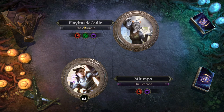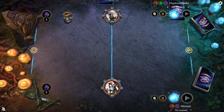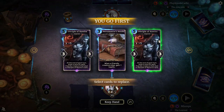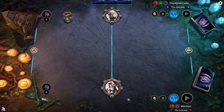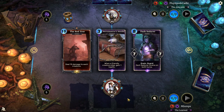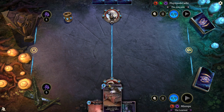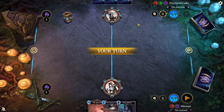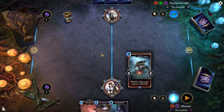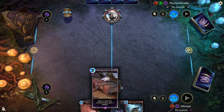We're up against PlayItAsDKadiz, who's on Ebonheart. We'll see if we can combat them with some Skeever action. This hand — there are parts I like and parts I don't like. Parts I like: Necromancer's Amulet and the Red Year. Part I don't like: Dark Seducer. Having the Red Year in my opening hand tells me I can play a little more recklessly and then reset the board if we make it to turn 10. Your goal is to survive to turn 10.